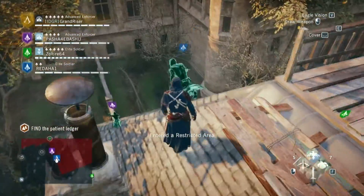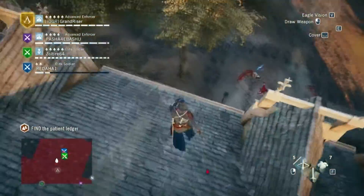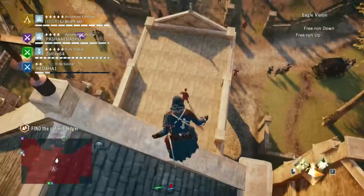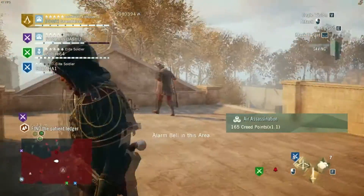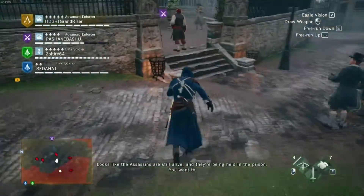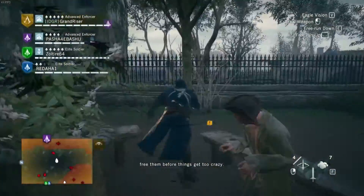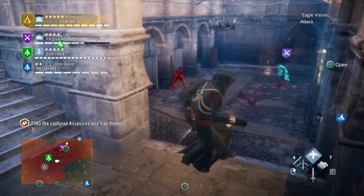What I usually do at an assassination mission is to find a vantage point, look for openings, survey the location, things like that, and just execute. Ideally I will take down all the guards or some guards that are in the way, but some people prefer to stealth all the way, so it's basically each to their own style, whatever suits you.